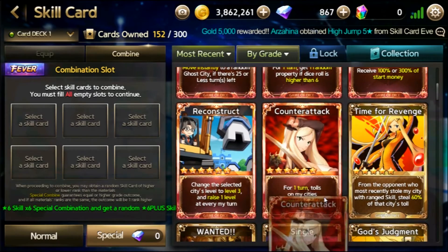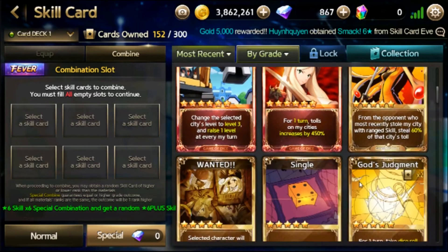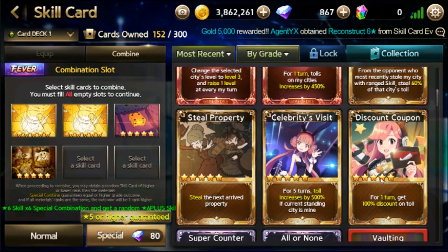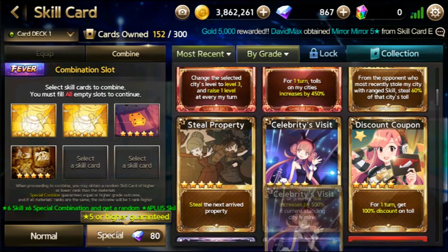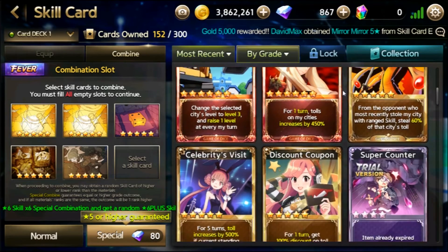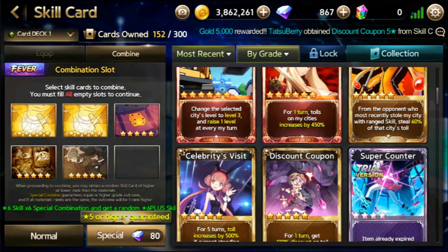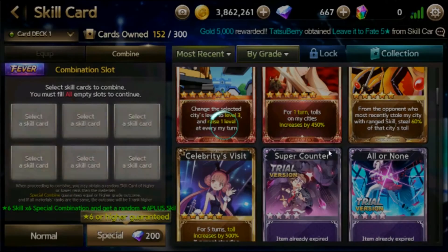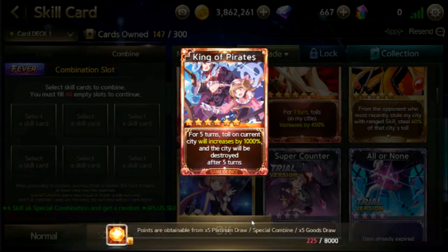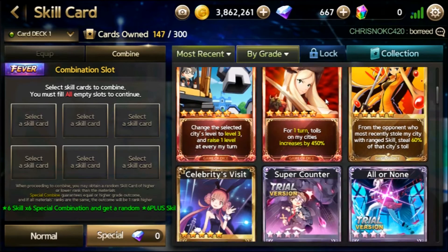I'm going to use the other 300 gems by combining 6 five-star skill cards. Which one don't I need? I already have another still property. I guess I won't be needing a discount coupon since I have Blackout already. I'll just combine here. So that's a total of 900 gems spent already. There's another King of Pirates. I don't know why they put 5-star skill cards in the Luxury Shop now — 5-stars are scary to obtain since we all want 6-star.